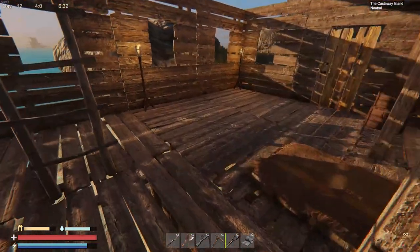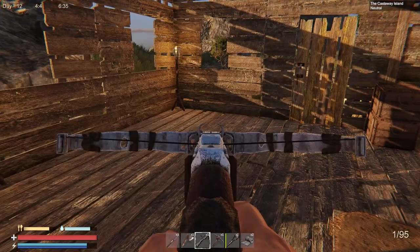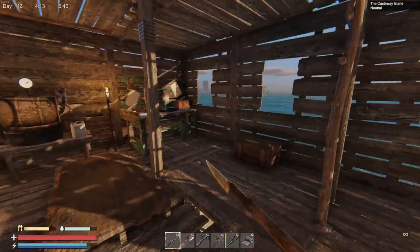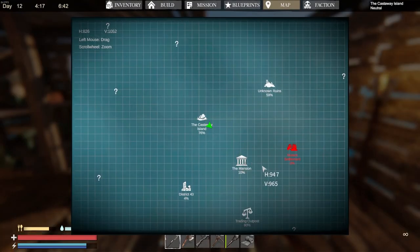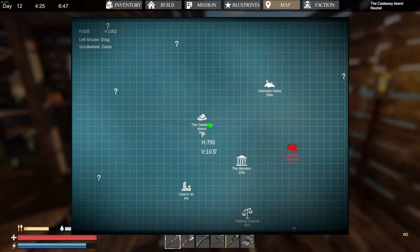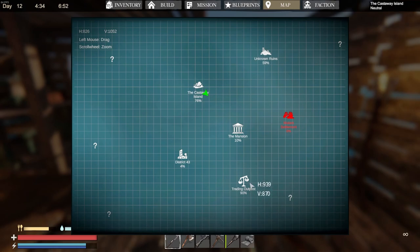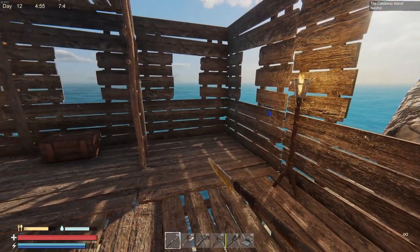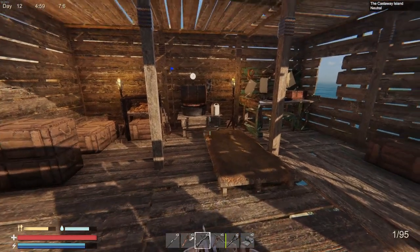First thing we're going to do — we've got our new crossbow here with 95 bolts. It's pretty accurate, I really like it. And I've got my new scrap spear. We're going to go on our first raid today — this mutant settlement right here. This percentage shows how much you've gathered; I'm at 76% on our starter island. District 43 I just found, the mansion I haven't done anything with yet. But we're going to hit this mutant settlement, and I'm kind of excited to try out the crossbow.